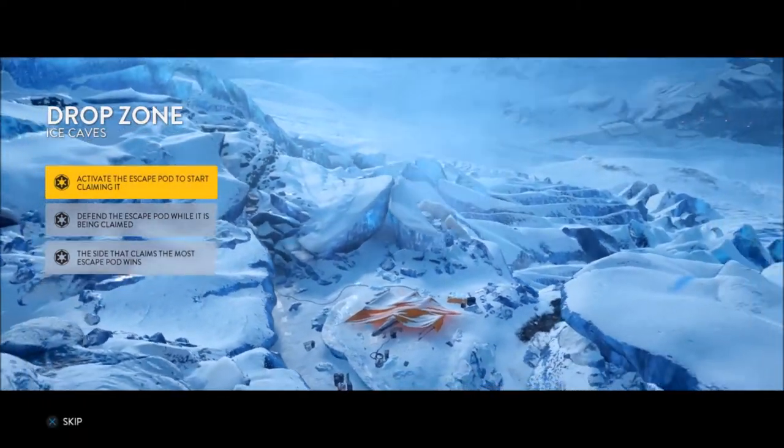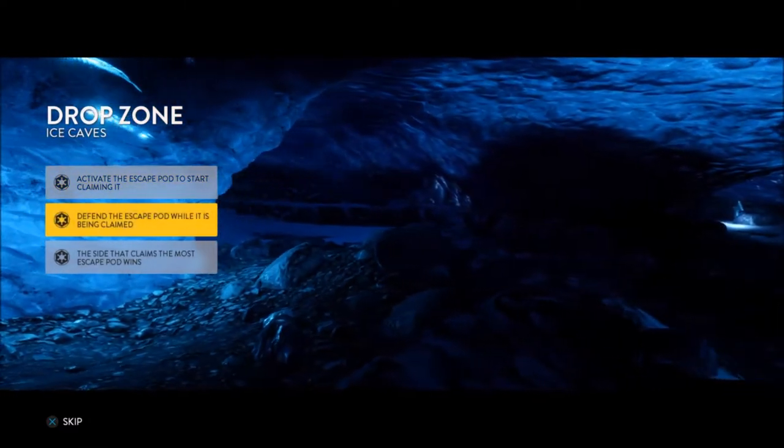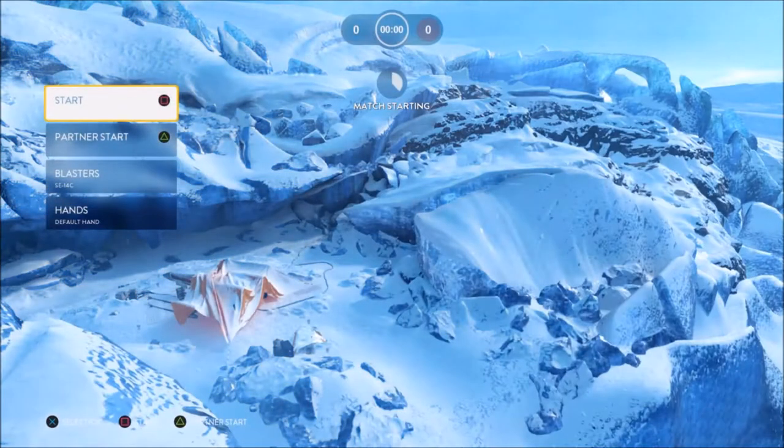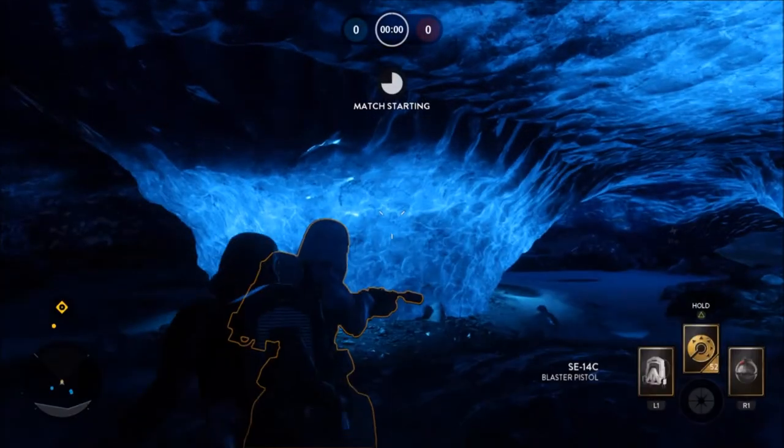This gun and star card setup is probably one of the best setups for this game, especially for close quarters combat. I don't think there's anything that really beats it. The Explosive Shot paired with the five-round burst pistol is just OP.